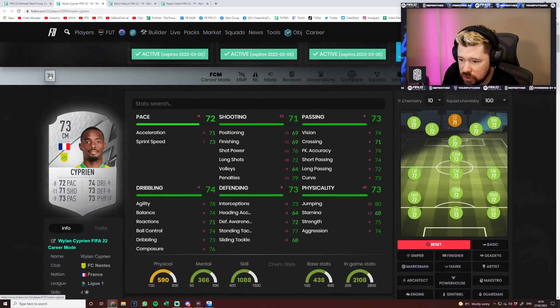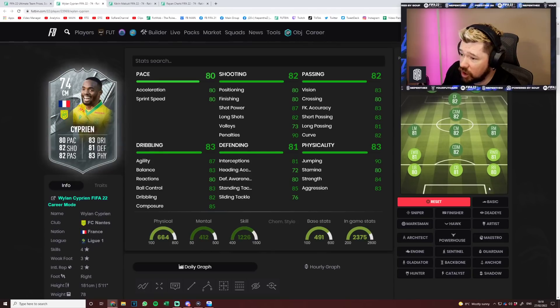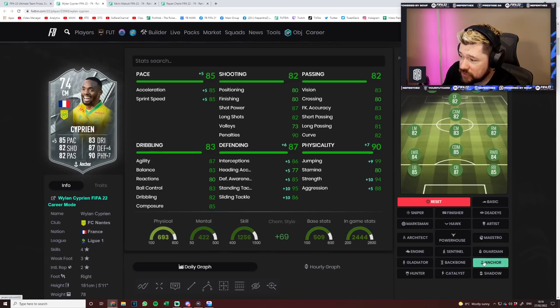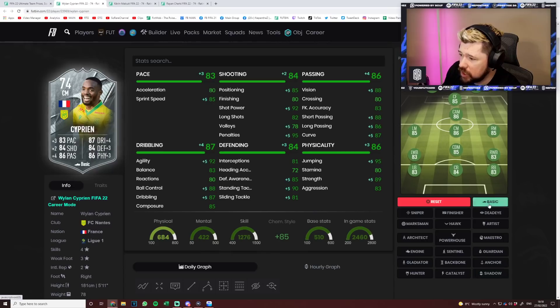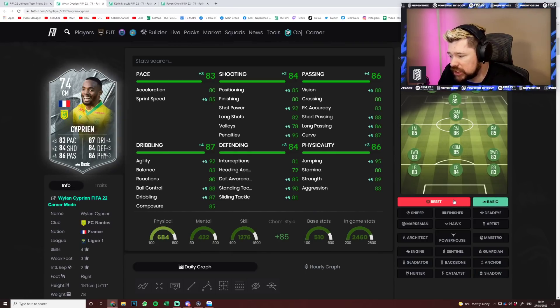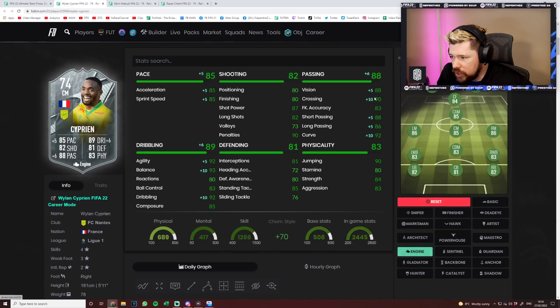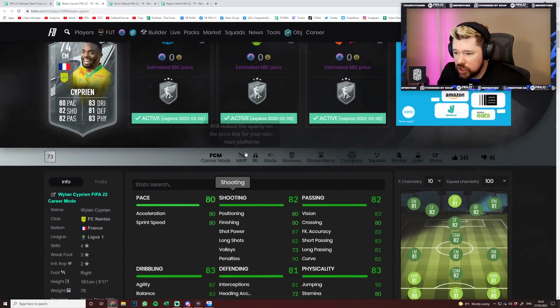Here is Ciprienne, guys - he's been given a very, very tasty upgrade. Almost 300 in-game stats. I think this is a good card, man. As far as a DM goes, an Anchor or a Shadow is very nice. He might be in a situation where a basic chem style is the one - just give him a bit of a boost everywhere, 85 more stats. Alternatively you could go Engine, get that passing up, pace up, dribbling up. It's a four-star skill - it's just a really, really nice card.